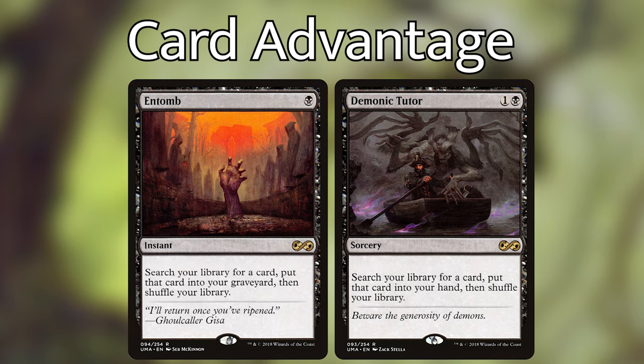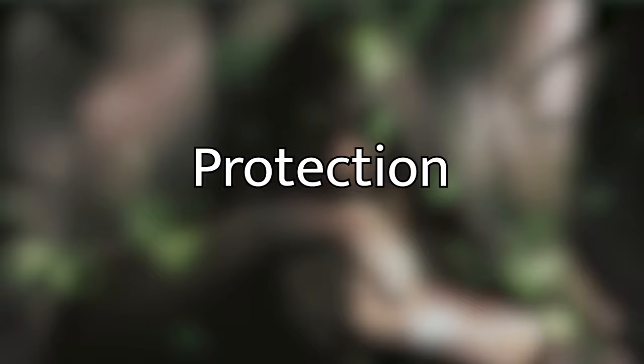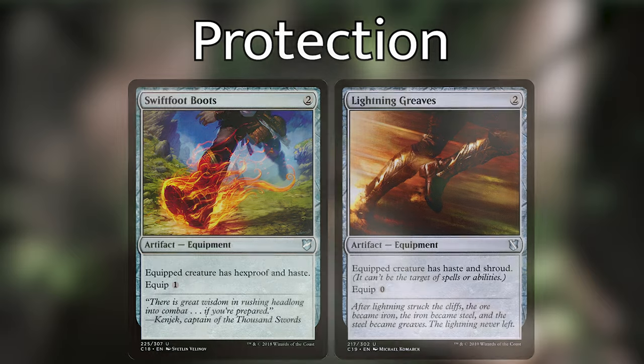This deck's biggest weakness is targeted removal, so some options for protection are the classic Swiftfoot Boots and Lightning Greaves. Lightning Greaves is a little cheaper than usual right now thanks to some recent reprints, so be sure to pick them up while they're still cheap. Asceticism is finally affordable again and is so good in this deck — it gives your creatures hexproof and allows you to regenerate a target creature for one generic and one green. Pick them up at the price they are now while you still can.